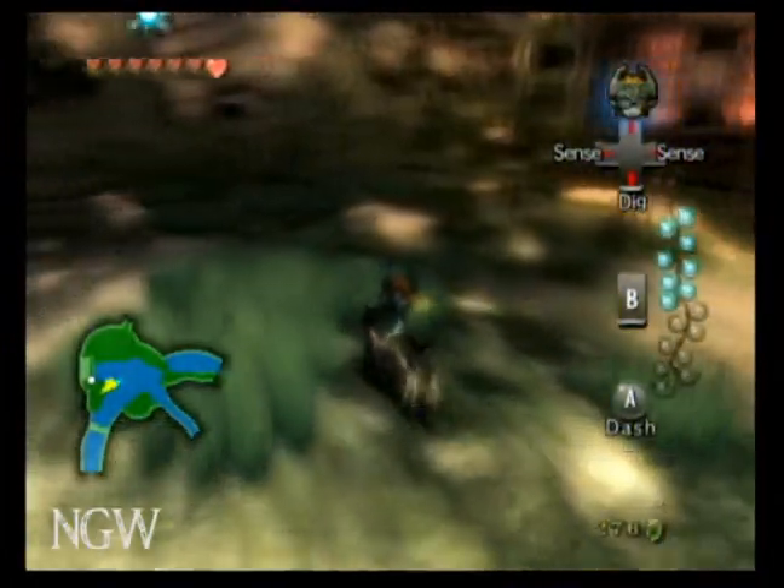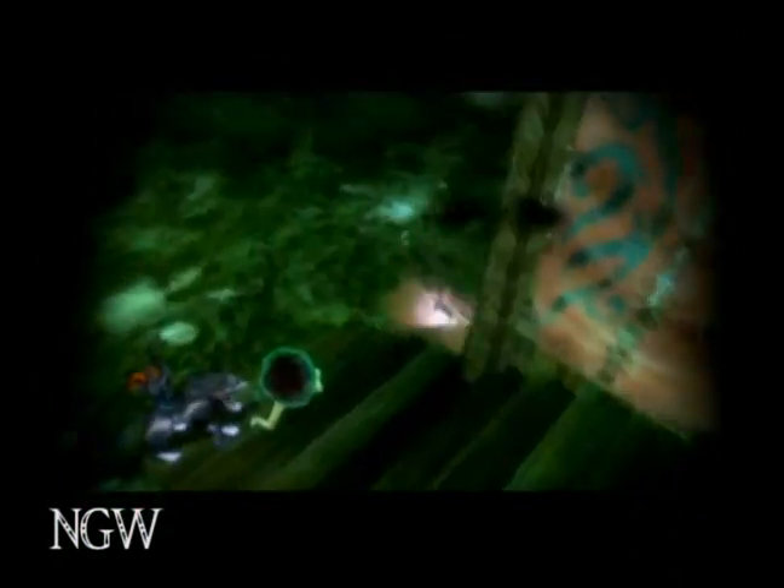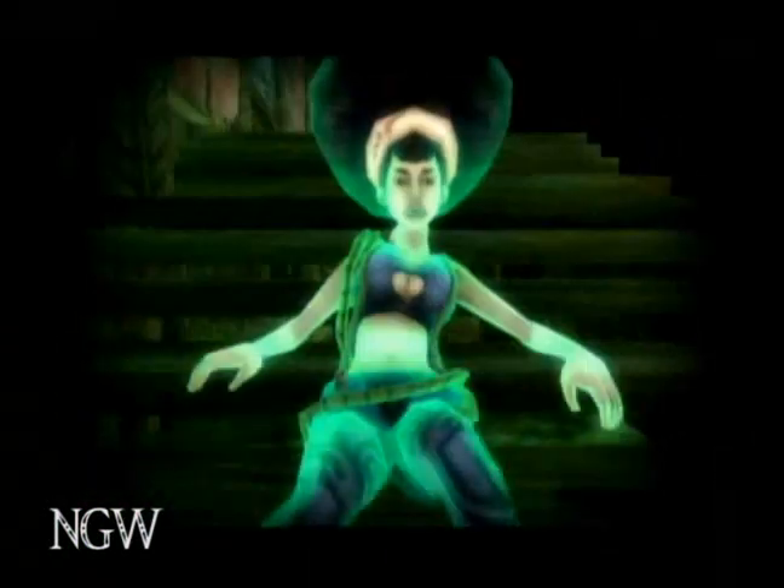Alright, once you hop out, you're going to want to head over to the hut to your left and talk to the spirit who's sitting there, and that'll trigger the next bug to come out.